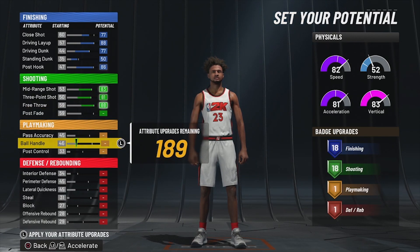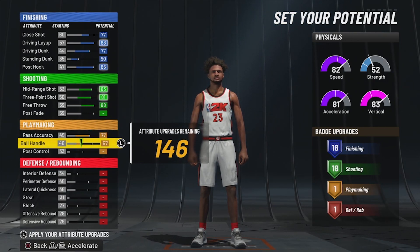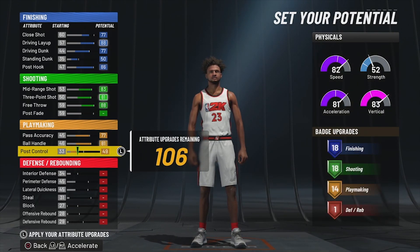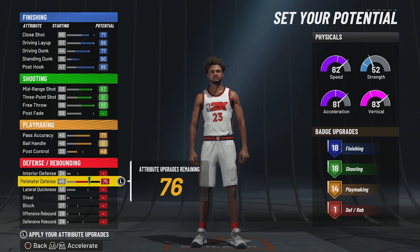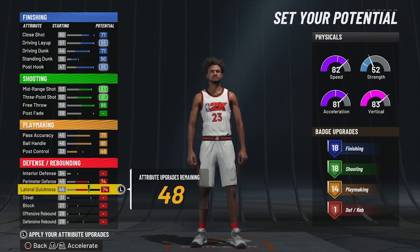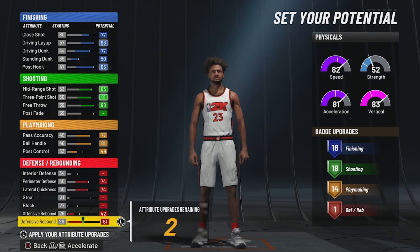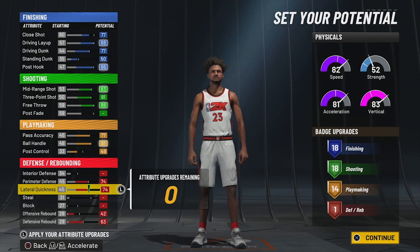For playmaking, pass accuracy we want at 77, ball handle at 81, and post control at 49, giving us 14 playmaking badges. Then this is where the decline starts — perimeter defense at 74, lateral quickness 74, rebounding 42 offensive and 63 defensive, giving us only one defensive badge.